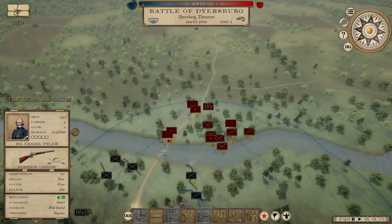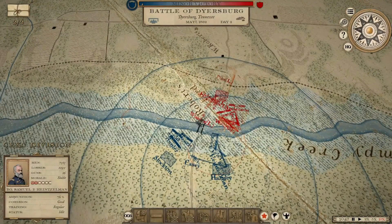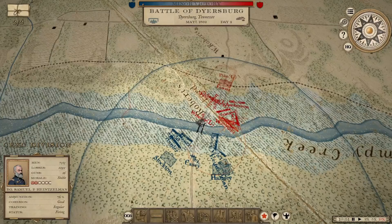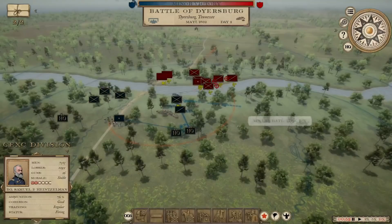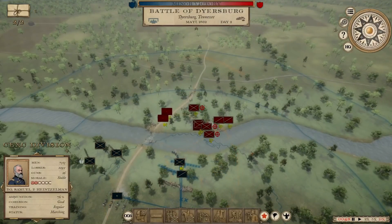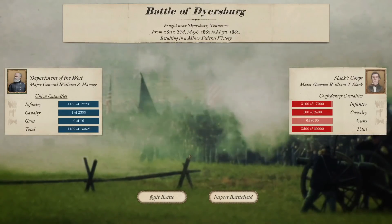We've got this. He's going to start pulling back now. We'll push the cavalry division up closer to the front — that's going to bring those guns up, but I think we'll be okay. Enemies retreating! That was a solid victory — I'm happy with that one. 1,162 casualties inflicted, 3,500 estimated on the enemy, and I'm guessing the majority were caused by one brigade.